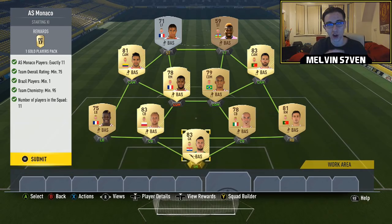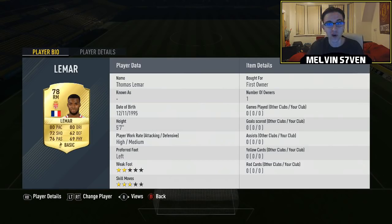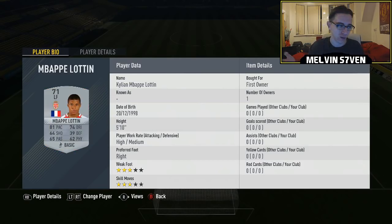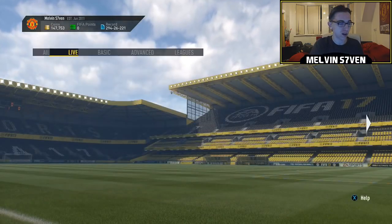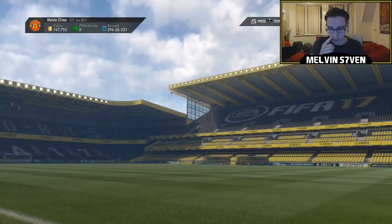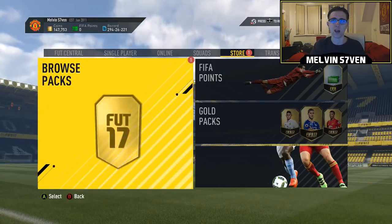What's up, Melvin7 here, and today we've got another League Squad Builder Challenge. We've finally got a really really good player, and that's obviously Lacazette. We've got League One, all 20 teams — I'm just showing you in the background how I did it. It's a very self-explanatory thing but it's also very costly.